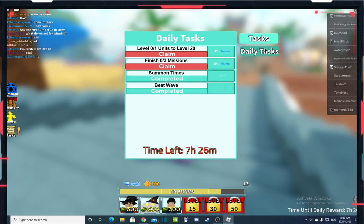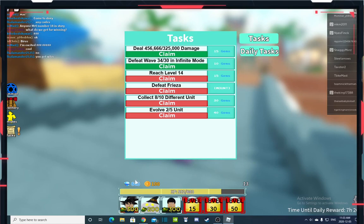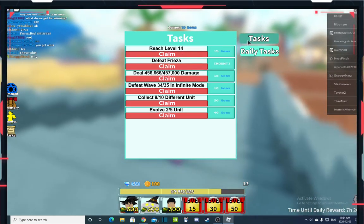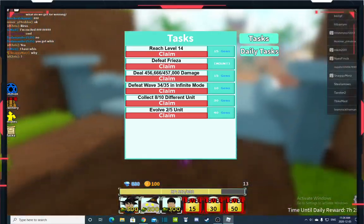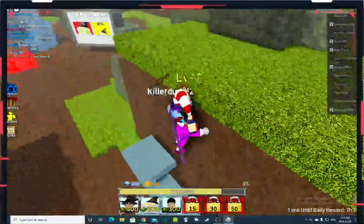I actually got the 15 gems because that was only one. So 640 plus 10 plus 15 should add up to 665. I'm gonna spam that. As you can see I have 680, so I got 15 extra. Sometimes it works way better, but that time it only duplicated twice.